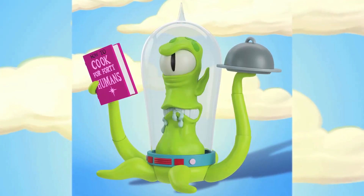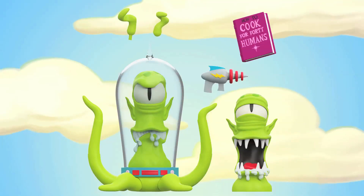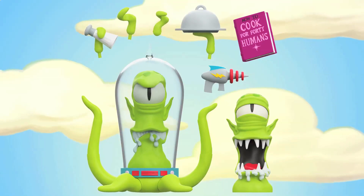Kodos over here has six interchangeable hands: a set of neutral hands, a ray gun holding hand, a hand holding the massive cookbook of how to cook for 40 humans, a salt shaker hand, and his serving dish hand.